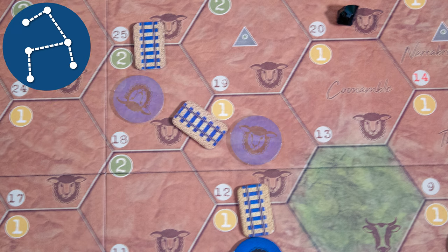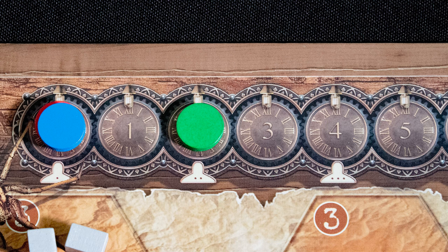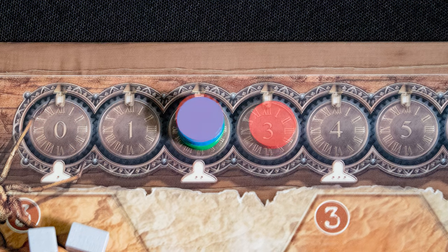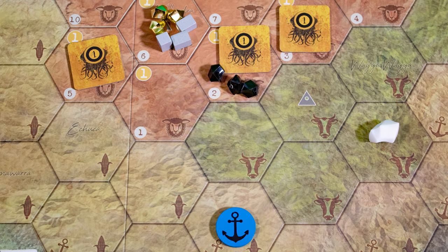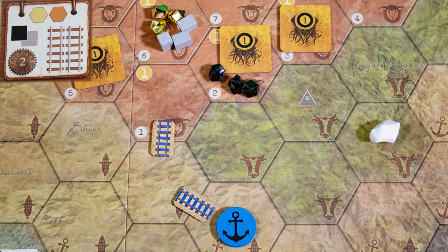Action selection: each turn you will pick an action to take on your board. Network building — your train system restricts where you can place farms and attack. Each action takes time; when you take an action, move ahead that much time on the track. The current player is the player in last place, or if tied, the one on top of the stack. You'll start off by building your port and then taking actions.